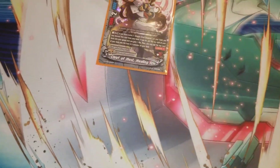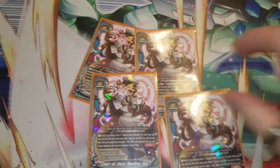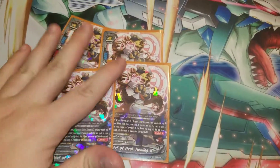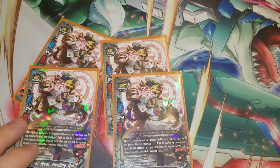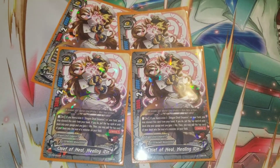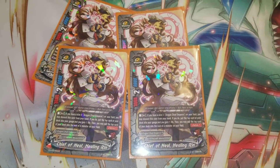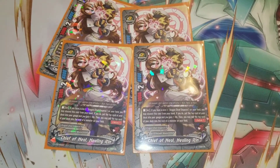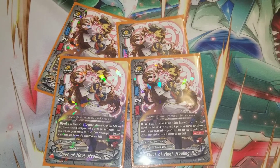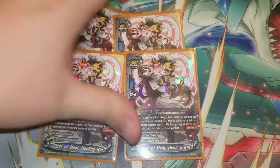And then we play four Healing Wrynn. Very nice. Drop her from your hand, you gain a life, gain a gauge, and then you have the option to put a card from the top of your deck into the soul of a Dragon Chief Emperor on your field. I actually use this a lot to stack up souls into God Vortis, and it just made him a huge wall to get past.